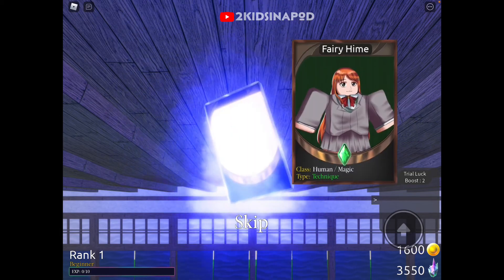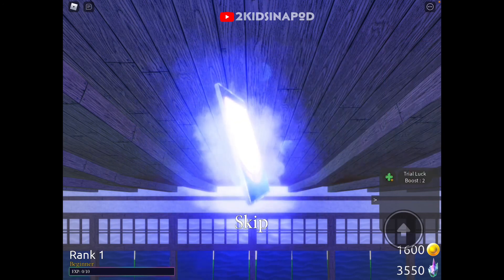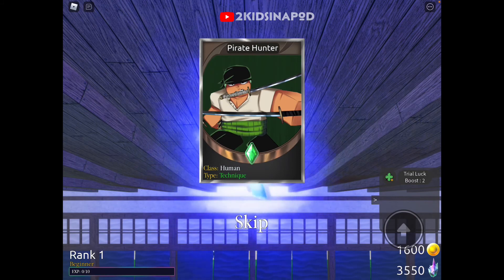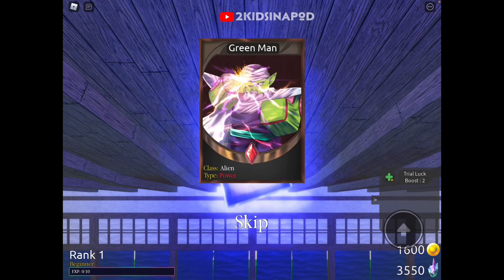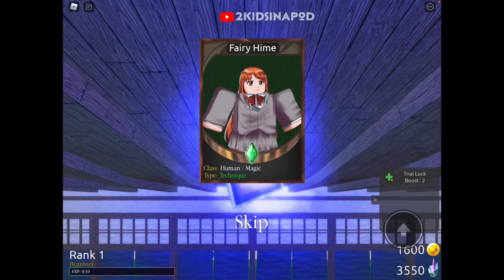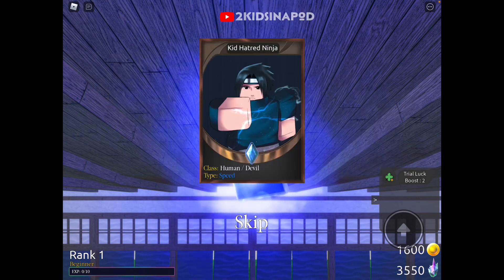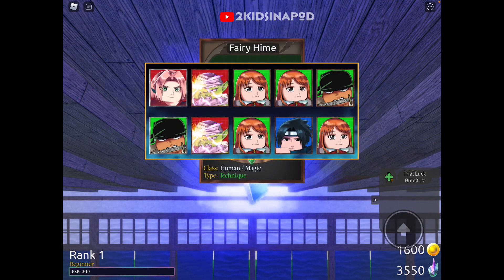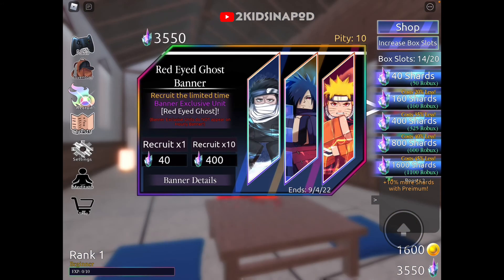We got a fairy hime — I don't know that character. Another one of her. Ooh, Zoro! Pirate Hunter — class is human. Is that common? We got Sasuke — speed. Let's go collect and try one more recruit 10. Not enough available blocks.